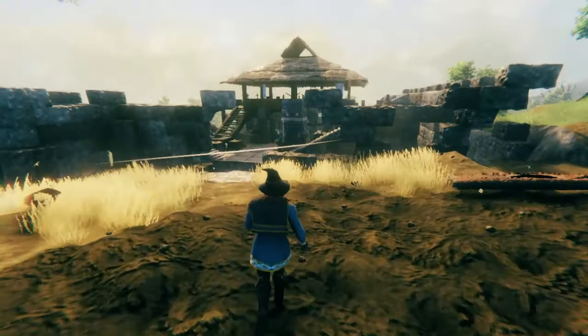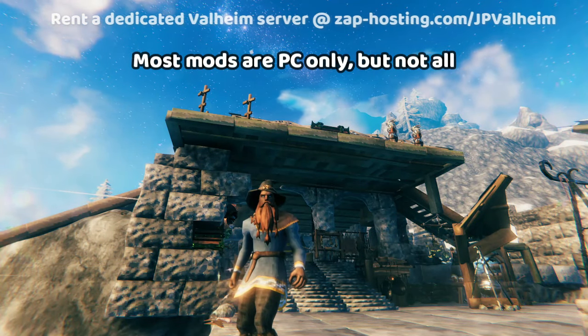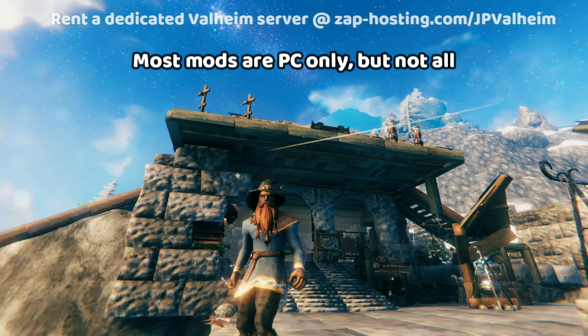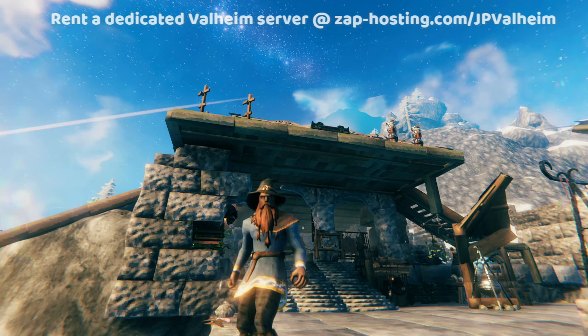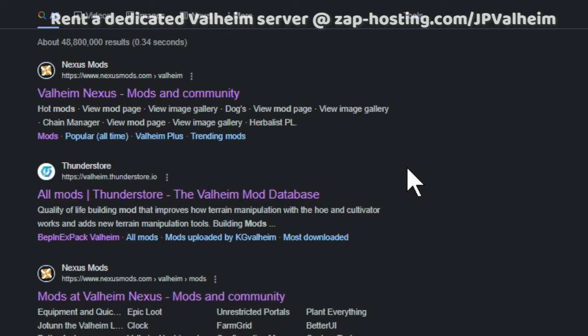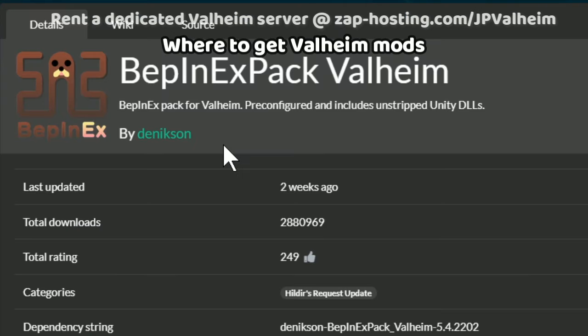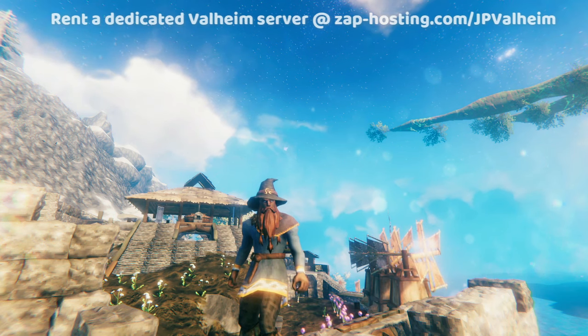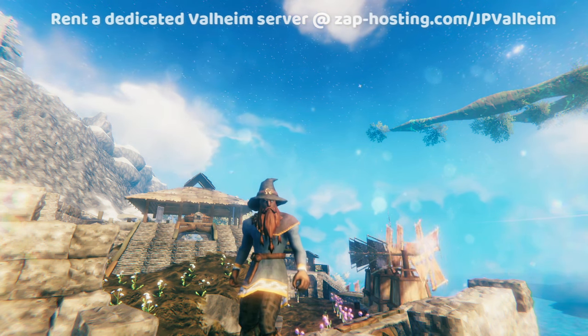Before I start showing you all the mods, there are a few things you need to know about mods in Valheim. For the most part, you can only use these mods on PC. However, some of the mods I'm showing you are technically playable on Xbox, because you can join a PC server that has the mod from the Xbox. There are two main places to get mods for Valheim: Thunderstore or Nexus Mods. Almost all mods created for Valheim use a mod called BeppenEx Pack — it's basically a framework to make modding Valheim much easier. As a quick disclaimer, don't think you can just install all of these, as some change the gameplay so much that you can't use them with other mods.